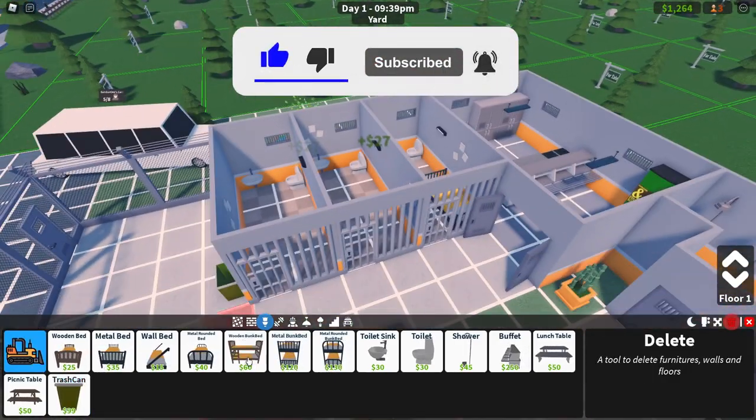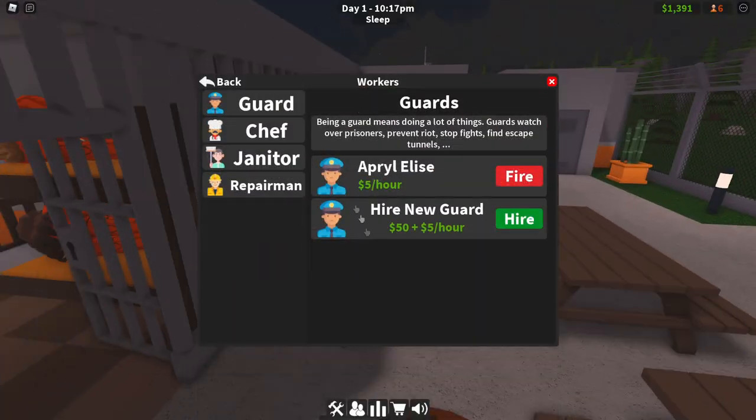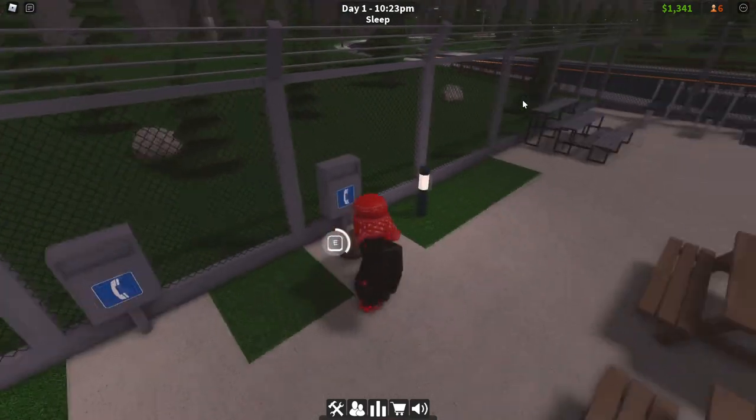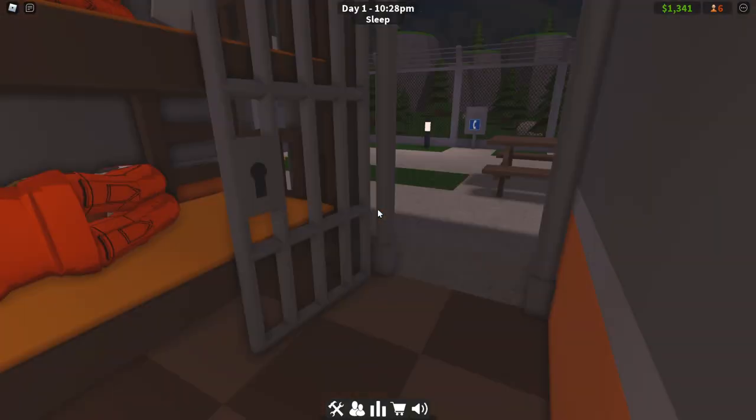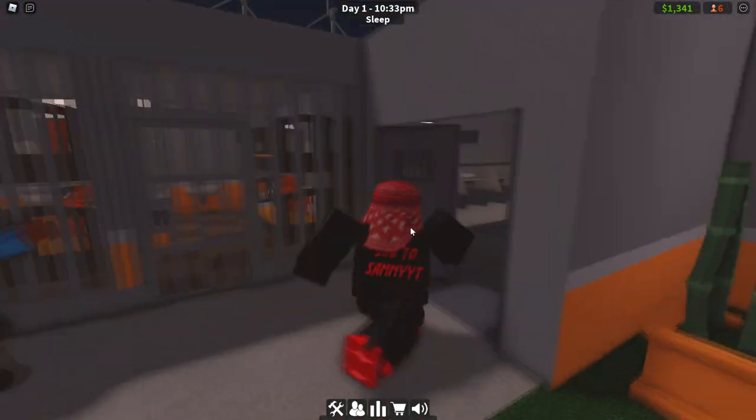Let's add a few more prisoners — adding some bunk beds. We're back to the guards prompt again, people are asking for more guards. Oh, someone made a little hole which we want to cover up.